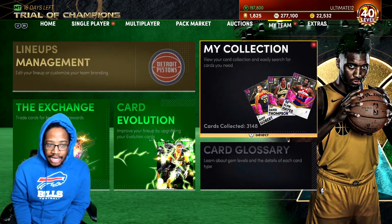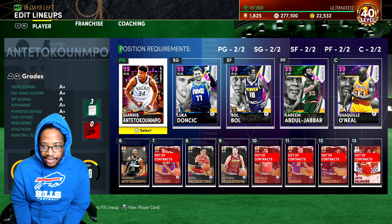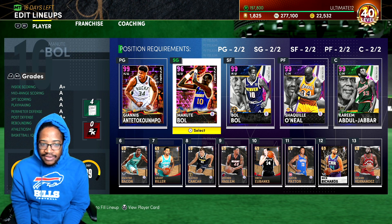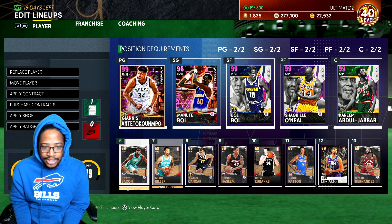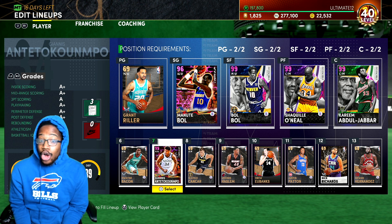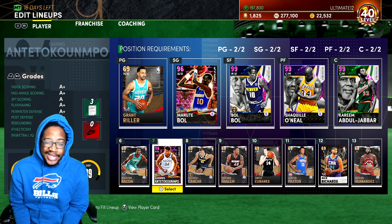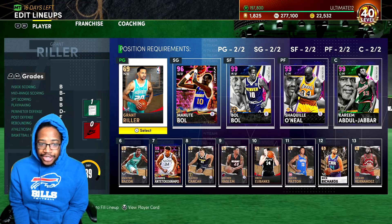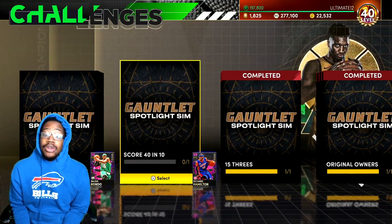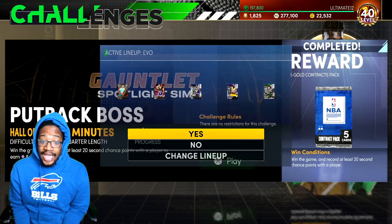I'm gonna show you what you need to do. Let's just say I use this guy — he's seven foot seven. Let's go ahead and replace one of these guys. I personally recommend using a bronze or silver, or whoever is the longest — not like a dark matter or galaxy opal, it depends. And this is what you really want to do because I'm not gonna lie to y'all, this is a B to do.